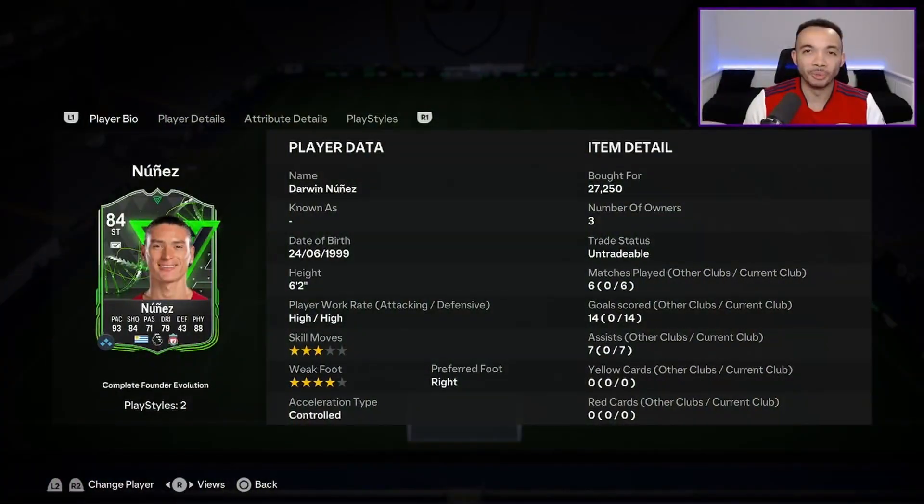Power shot, yo, Room Ricks here, hope you're doing good. It's finally here — EAFC 24 player reviews are back, and our first one is the main man Darwin Nunez, 84-rated complete founder evolution.